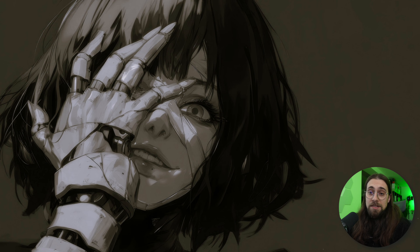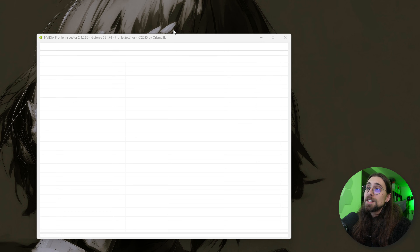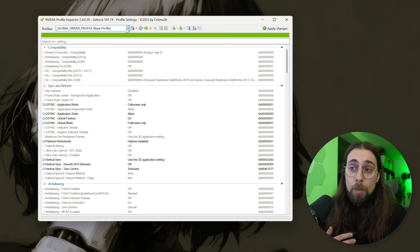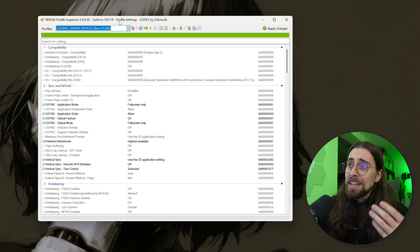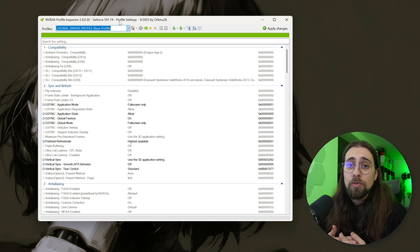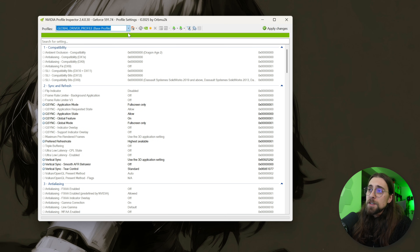If you don't want to install anything, or you want a raw tool with way more options, there's NVIDIA Profile Inspector. It can also change the DLSS preset at will and gives you far more options than DLSS settings alone. The upside is that you don't need the NVIDIA app, but unlike DLSS Swapper, it uses the same override method as the NVIDIA app — meaning it also works for online games without any issues.